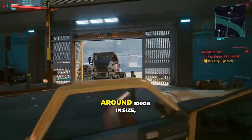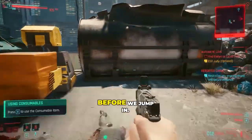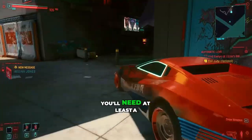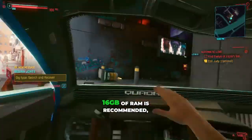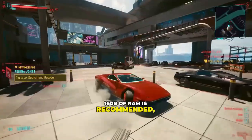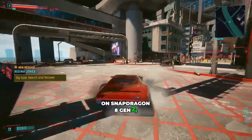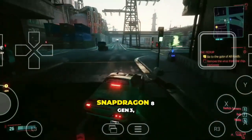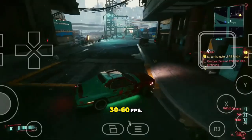This game is massive, around 100GB in size, so let's quickly talk about the device requirements before we jump in. To run Cyberpunk 2077 on Android, you'll need at least a Snapdragon 8 Gen 2 processor, which is the bare minimum. 16GB of RAM is recommended, though it can still run decently with 12. On Snapdragon 8 Gen 2, you can expect around 15–30 frames per second, but if you're using the Snapdragon 8 Gen 3, the performance jumps dramatically to a stable 30–60 FPS.